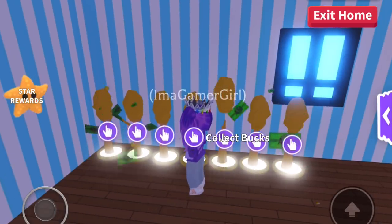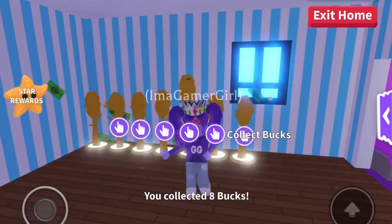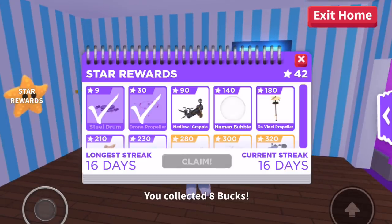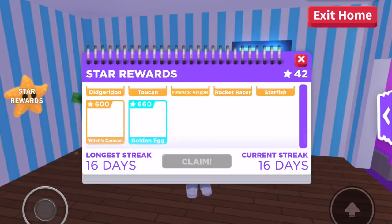If I go and collect all of these bucks and come over to the Star Rewards, you can see all the things you're able to get. I currently have 42 stars, and that is with a login streak of 16. If you come all the way to the bottom, there is a golden egg which costs 660 stars, which is a lot.